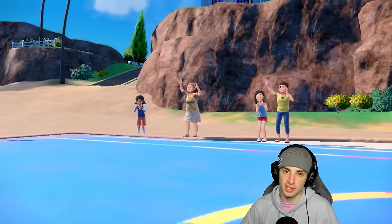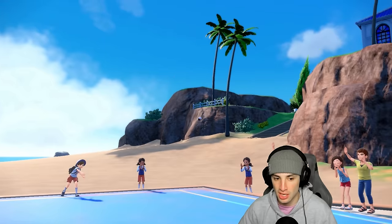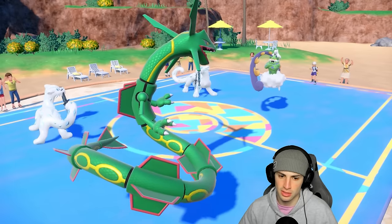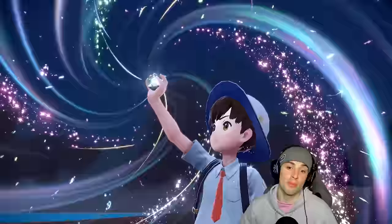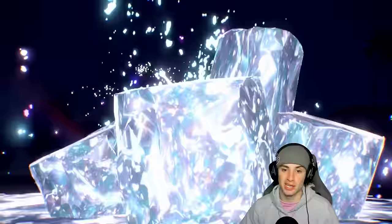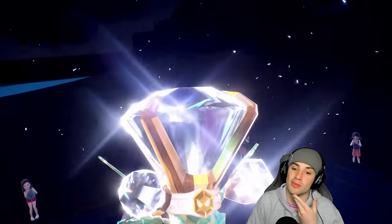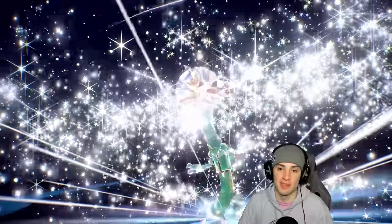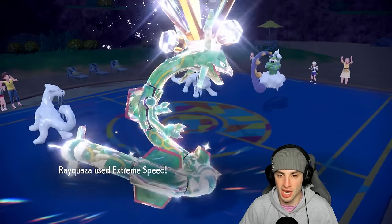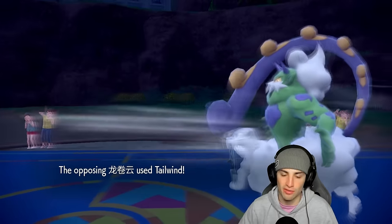I'm gonna swap Fluttermane out — on 6 HP it could still be really clutch. Throwing in Shen Pao — there's a chance they go for Sucker Punch, so if I can just Extreme Speed KO it'd be perfect. Both opponents are minus one: Shen Pao minus one on physical attack, Tornadus minus one on both. Incineroar is in the back for more Intimidates and Fake Outs — great to have. Out comes my Tera, going to Extreme Speed, looking to KO.